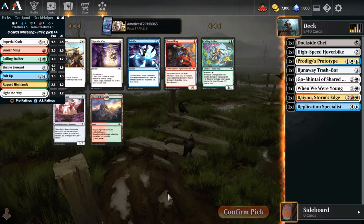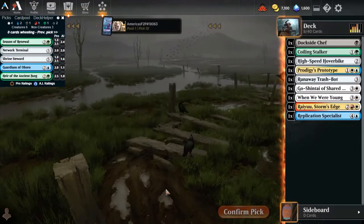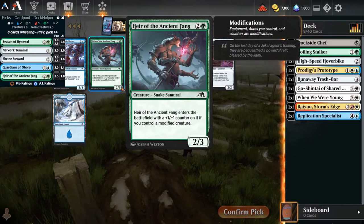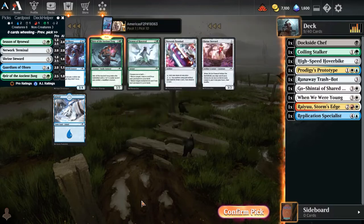Now we are down to just commons. Simeon Sling or Coiling Stalker are probably the best cards in the pack. Suit up - I think Coiling Stalker is just universally better and worth picking up. The Shrine Steward could be good, but now I think we take the Stalker here - it's just the universally better card. Season of Renewal is maybe the best card in this pack. Air of Ancient Fang - that's probably universally better. We've got another Shrine Steward, but I think we're going to go with the Ancient Fang there.